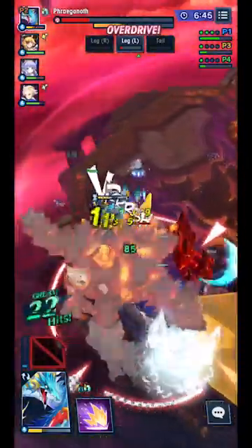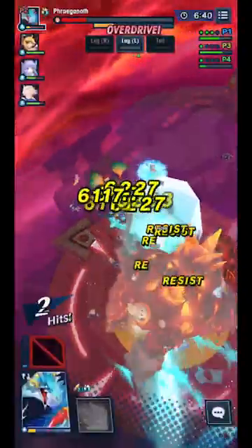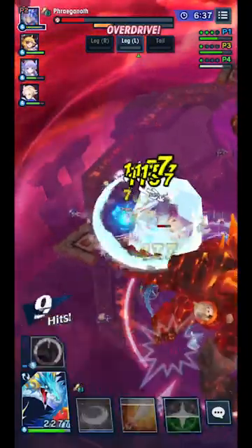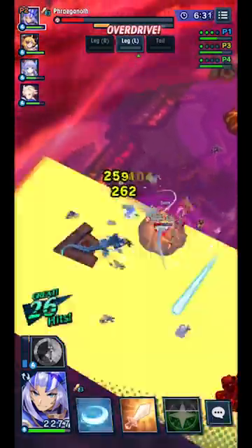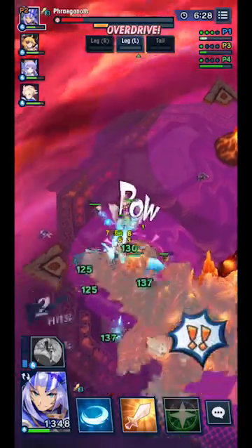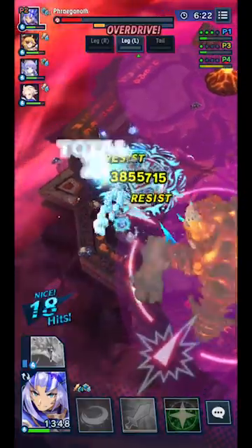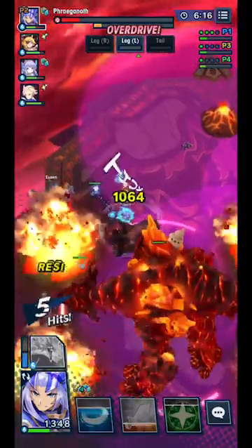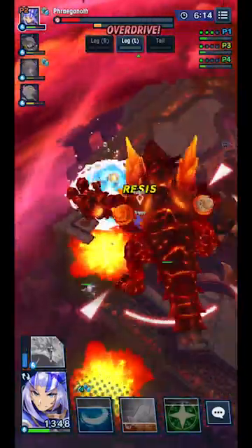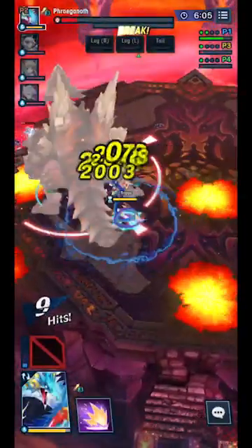For wyrmprints, run a bunch of defensive prints. If you don't know how to sort them, go to the wyrmprint selection tab, click Sort at the bottom right, then check Defensive and either Flame or Anti-Flame — just check one of those two, not both. That will show your defensive wyrmprints good for this raid. I was running about six defensive prints across my team, and I do recommend it — it really helps keep your team alive, especially if you're going for deathless.